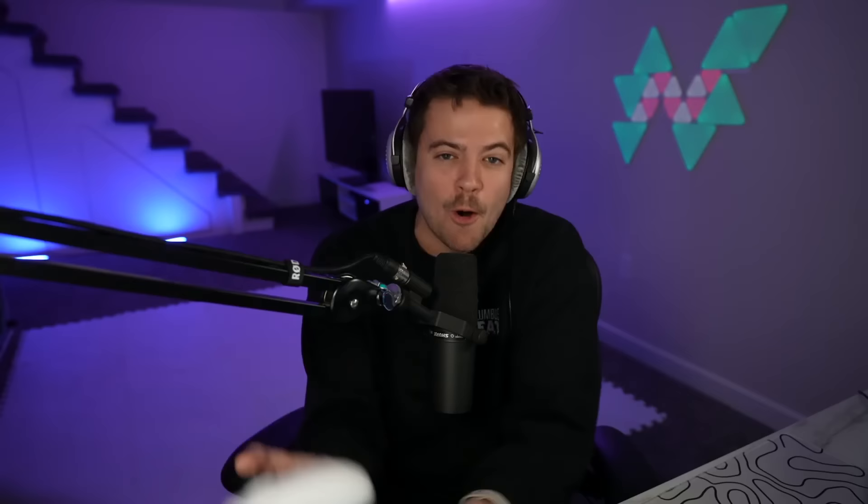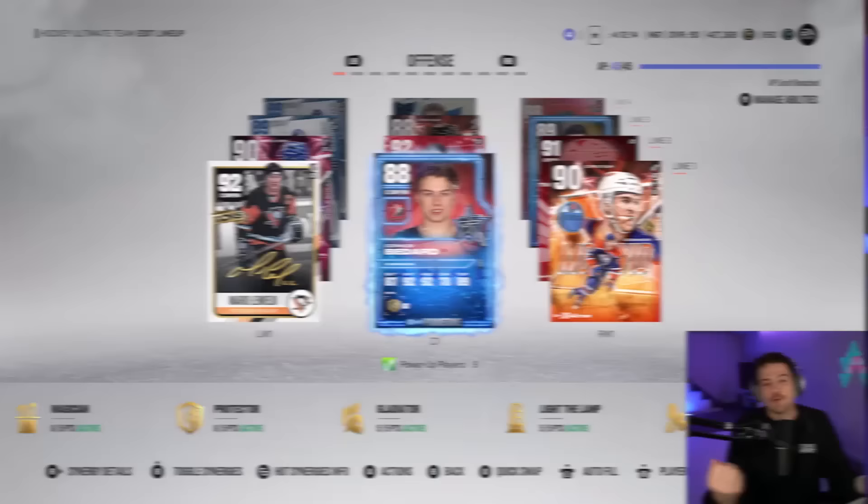I just went into HUT and picked up the 88 overall Bedard. He went for 100,000 coins, which is how much I spent on him, but hopefully it's going to be worth it. This is currently his best card in the game. Hopefully he'll get some better ones as the year goes on. 89 speed, 94 deeking, and a decent shot in there as well.